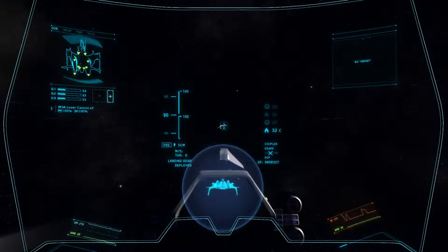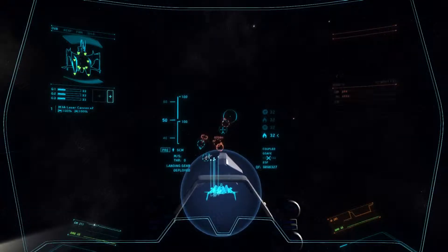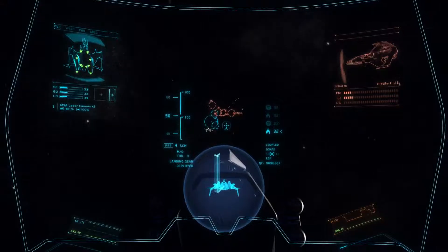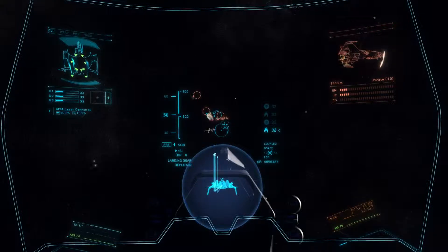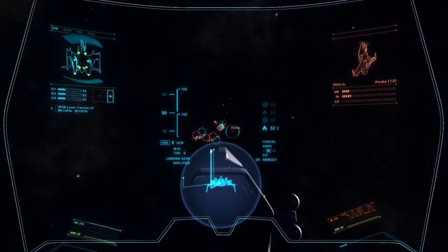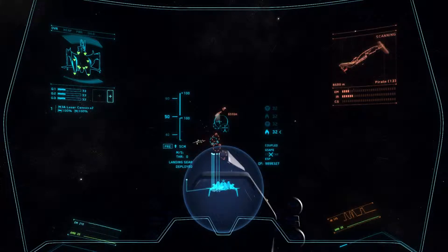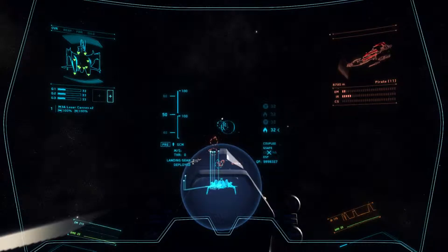We have contacts — a lot of contacts. Let's cycle through some of these guys. That one looks like it's already dead. Let's see if we can get in here and get some combat going. We are pretty far away right now — about 7,000 meters. I believe that one right there is our target. He is spinning out of control. We're going to try and get in there — and that one is no more.